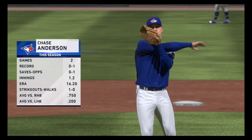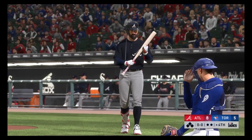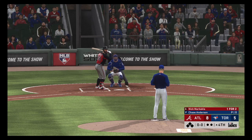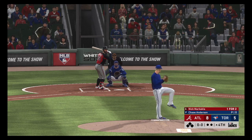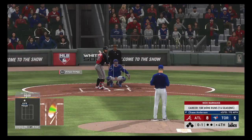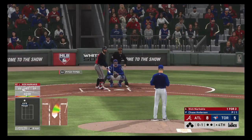Chase Anderson is out from the bullpen now, as he'll work in his third game so far this spring. First offering on its way — Nick Markakis is in to start things out, as he swings and misses at that one for strike one.